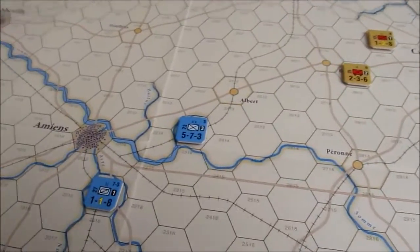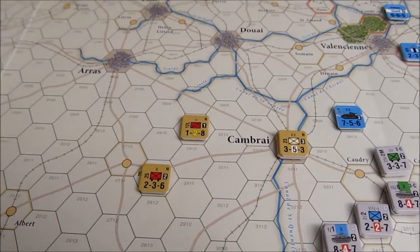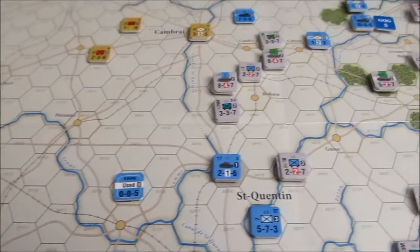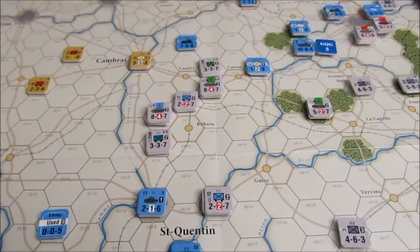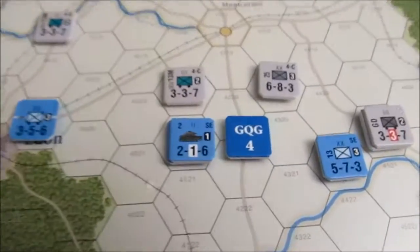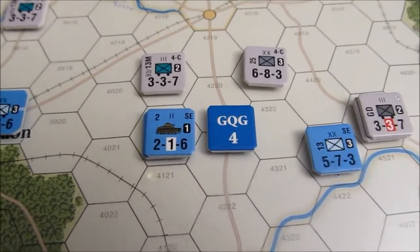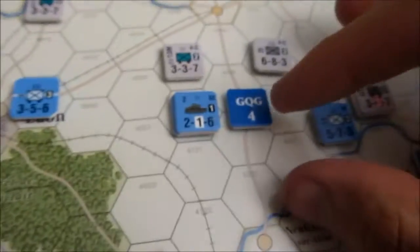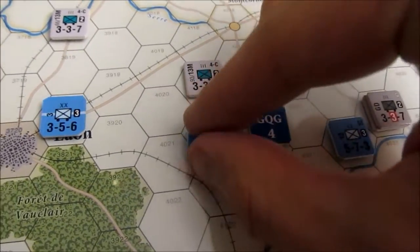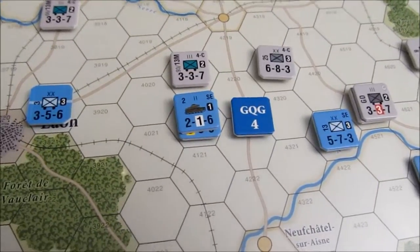This is all the French could muster to throw in front of their path here. Not some bad units, but it is not going to be enough to stop the panzer divisions. The Germans have been really successful with the GQG markers here to stop the heavy tanks from getting where they need to go, and the low movement allowance on heavy tanks has not helped at all either.